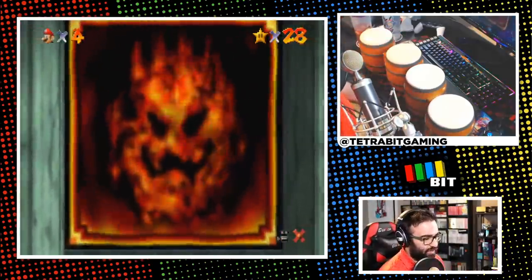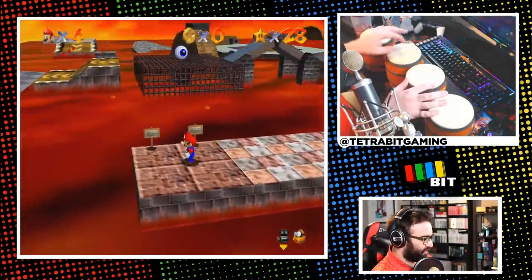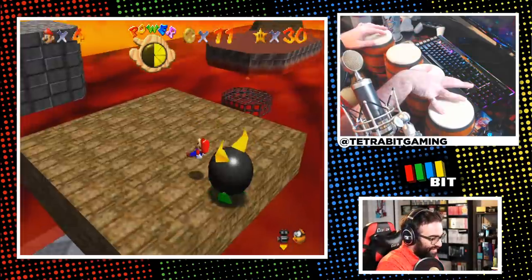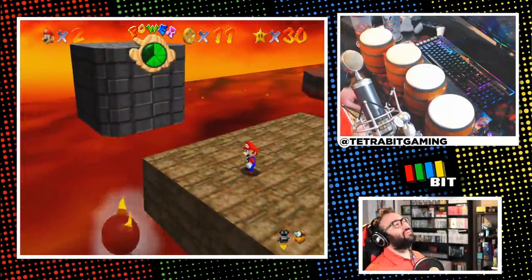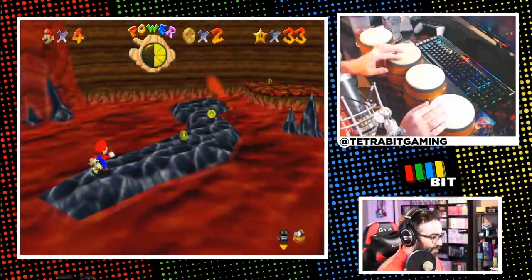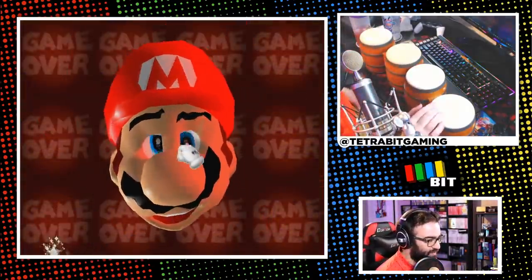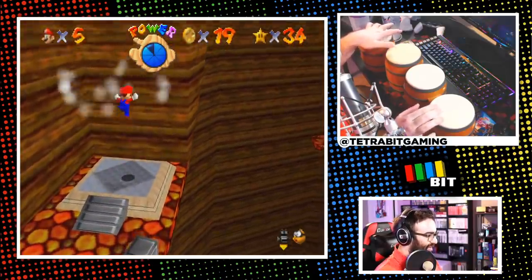Leaping into Lethal Lava Land, I was starting to get the hang of slapping the bongos around. I skipped over the cage for that star, grabbed all eight red coins easily, and the bully fights were super annoying but doable. The stars in the volcano were tough to navigate without getting burnt, but I got one there, and after a game over, grabbed another to bring the star count up to a spicy 34.